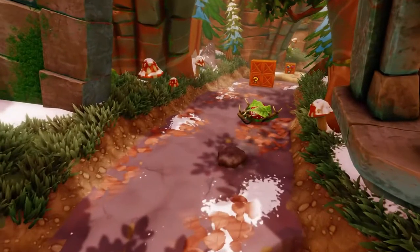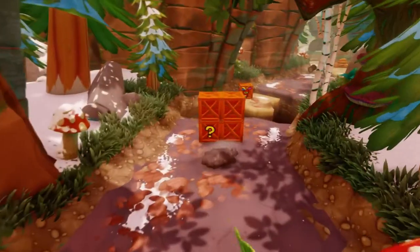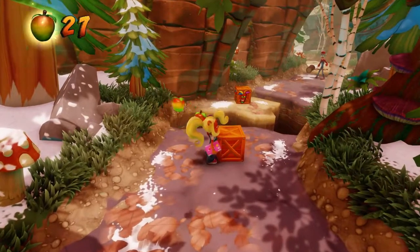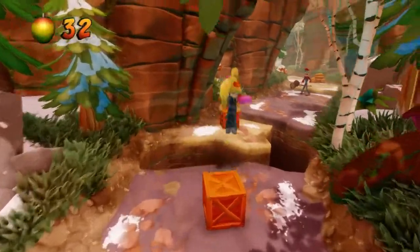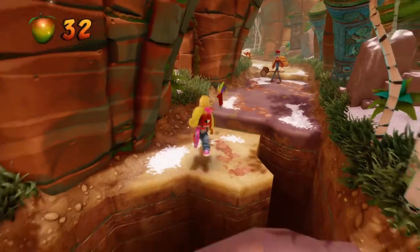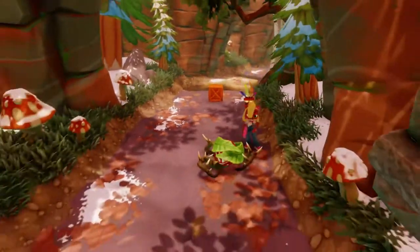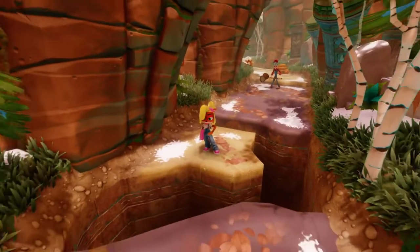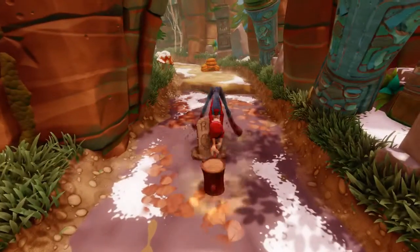And we can scare off this piranha plant by just going in the ground here. Next, what we want to do is jump up out of the ground, destroy all these boxes, but leaving this single one.